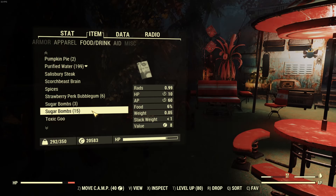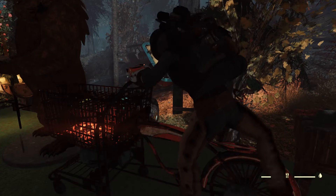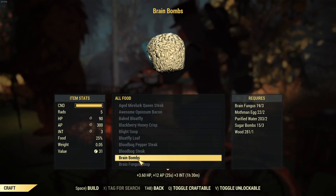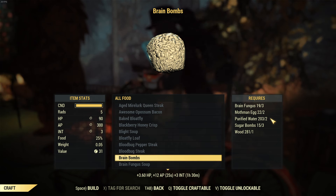Okay, let's get cooking. We managed to get 15 sugar bombs on that run, which is pretty good because we need three per recipe. Each brain bomb needs three brain fungus, two Mothman eggs, two purified water, three sugar bombs, and one wood.